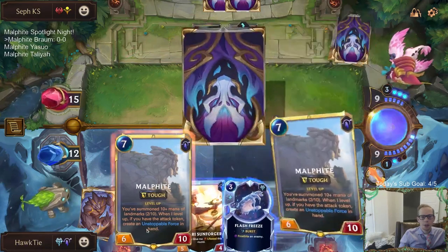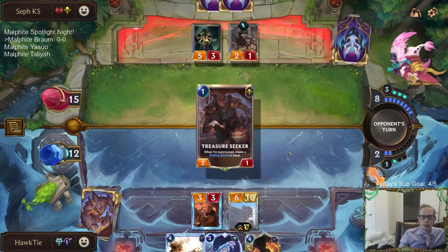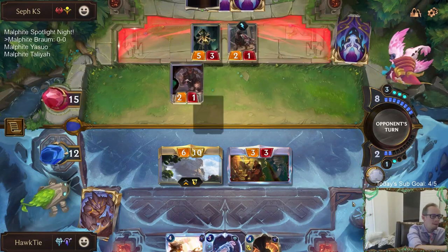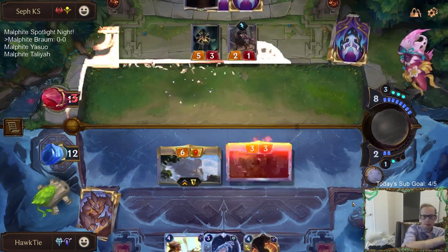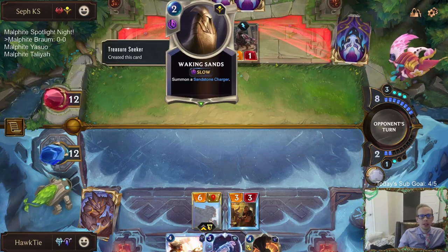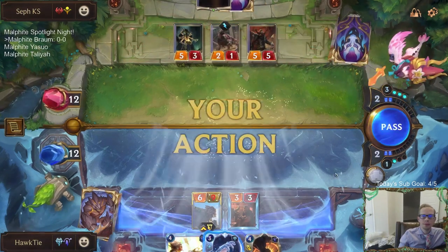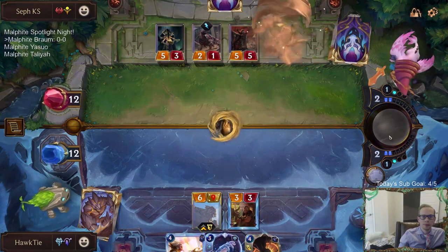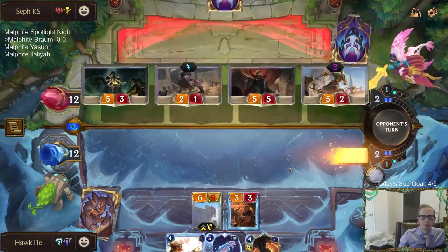It's not easy for them to get through Malphite, and now we're forcing them to do it again with us still having Flash Freeze — that is not easy. I got the Waking Sands; I really like that Treasure Seeker card. That card has looked very good.